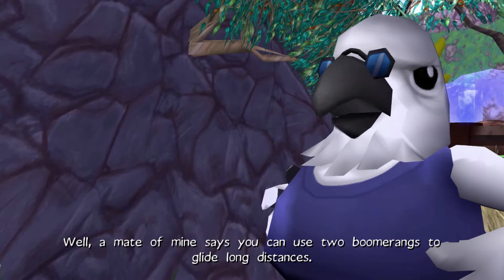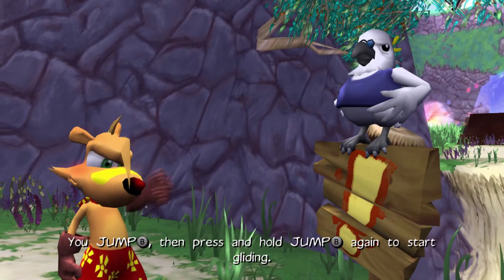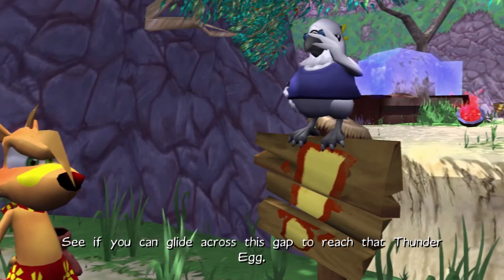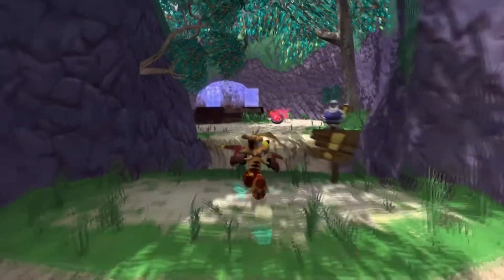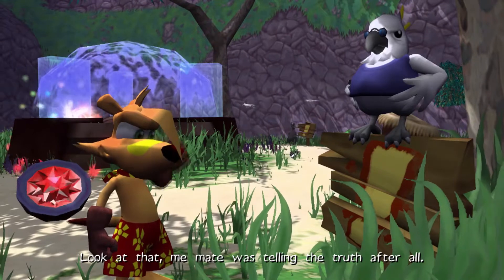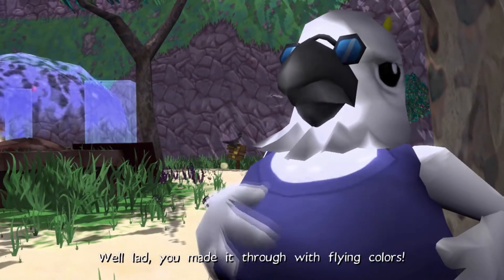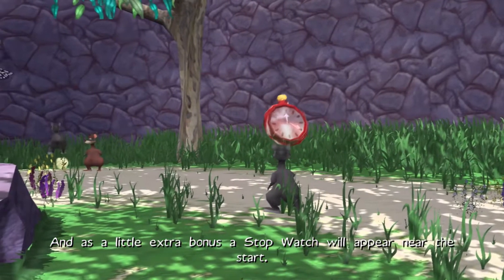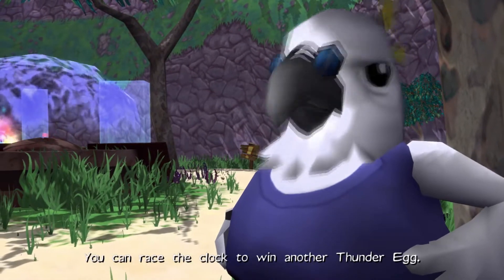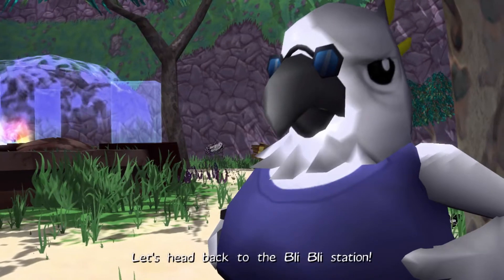There's another mate who knows another mate who says you can use two boomerangs to glide long distances. How? It's simple — you jump, then press and hold jump again to start gliding. Is that safe? Safe as houses, mate. See if you can glide across this gap to reach that thunder egg. Shoo, ripper! Look at that! Me mate's mate was telling the truth after all. You made it through with flying colours. As a little extra bonus, a stopwatch will appear near the start — you can race the clock to win another thunder egg. I'll give that a go later. Let's head back to Bly Bly Station.